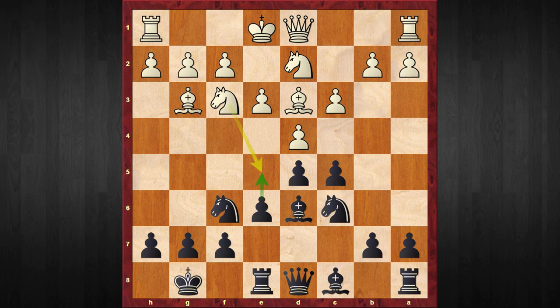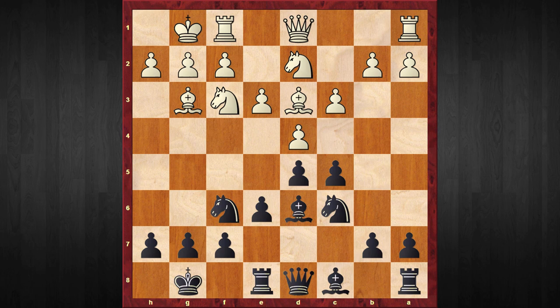In my own blitz games I have seen even some higher-rated players not paying attention and routinely castling at this point, but I think this is already a mistake. Black can capture the bishop, and after h-captures, Black can achieve the freeing break e5, which not only gives him the center but also provides great attacking potential.